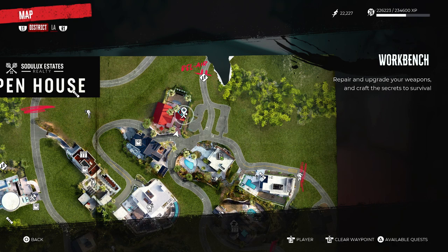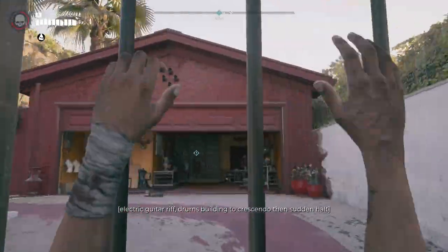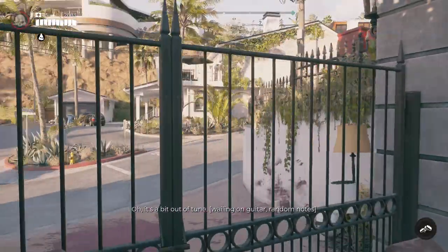This is quite an ongoing kind of quest. You've got to collect pieces and zombie parts. This is the location — over these gates, next to Michael's house, if you remember that from the start of the game.